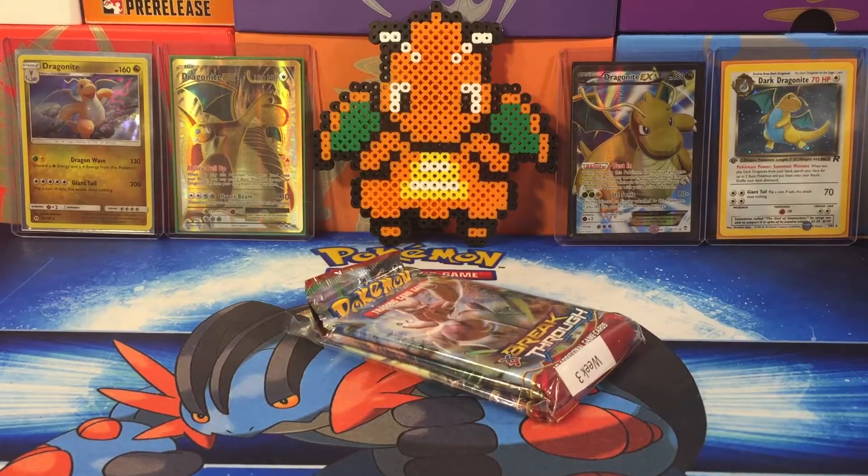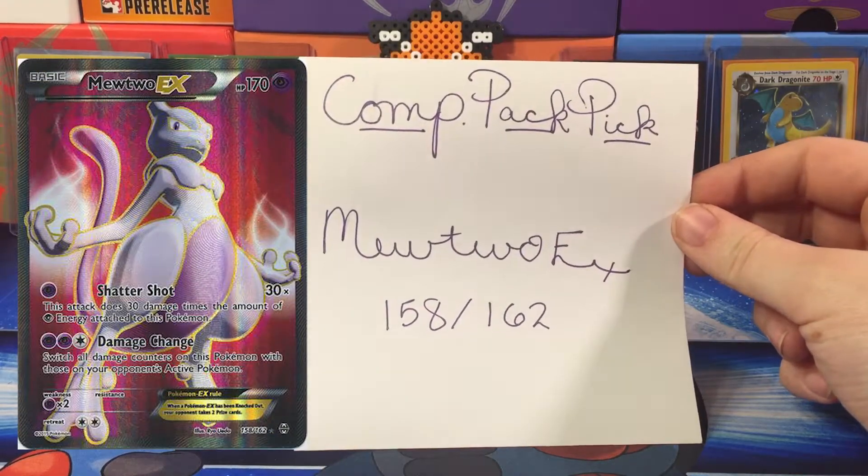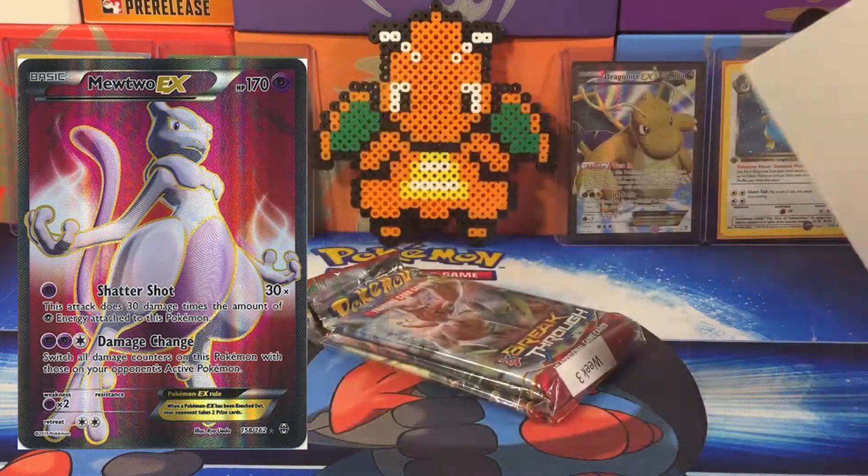There are two or three different competitive pack picks that we get to do ourselves. For this week, we decided to go with Mewtwo EX number 158 out of 162.